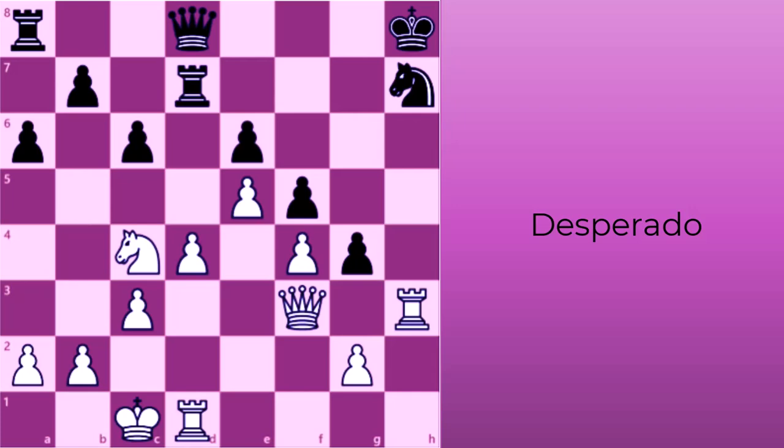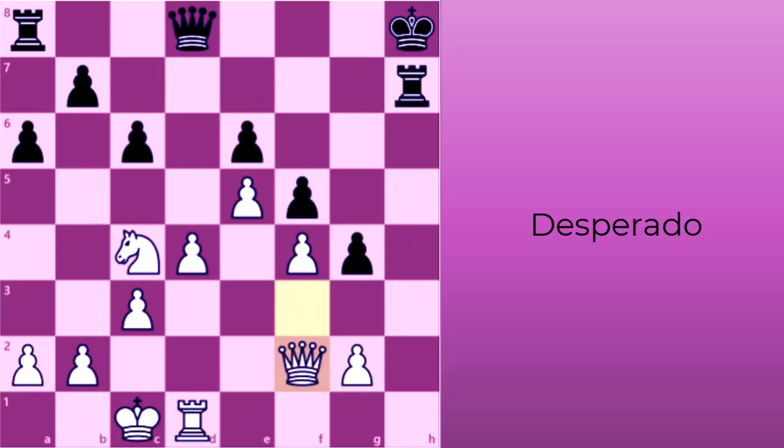With these in mind, how can white best play the desperado? In this position, black's g-pawn forks white's queen and rook. Instead of retreating the queen, white uses its doomed rook to take at h7. After black rook retakes, the white queen retreats. So, the desperado allows white to capture a knight in the exchange instead of losing the rook for nothing.